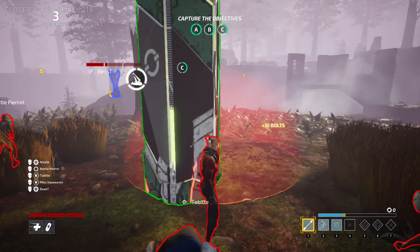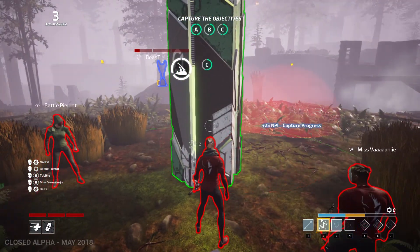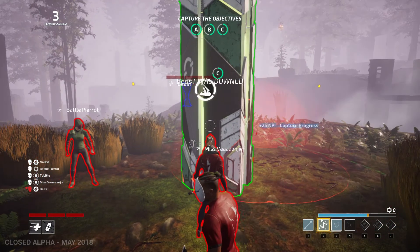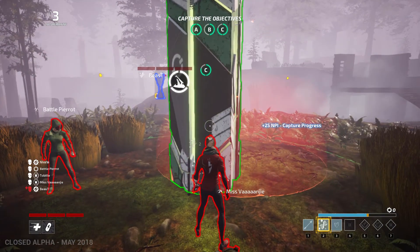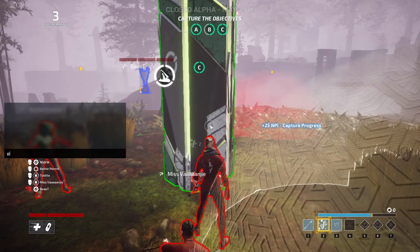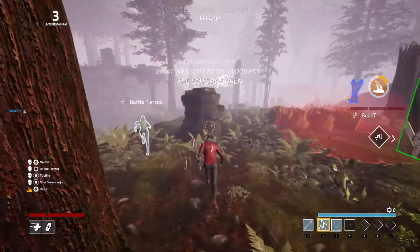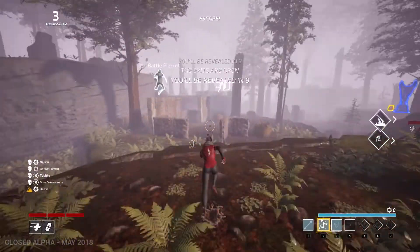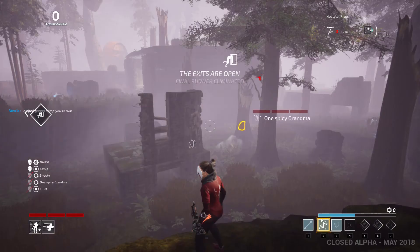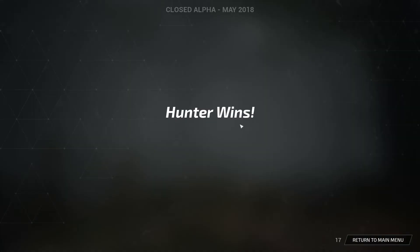Now the main objective of the runners is to capture two of the three capture points. While capturing these points, you are awarded with MPI to fuel your abilities. Once they have captured two of these points, the exits will be open and the runners can escape. But three runners must escape in order to get a win. If the hunter kills three runners before three can escape, then the hunter will win.